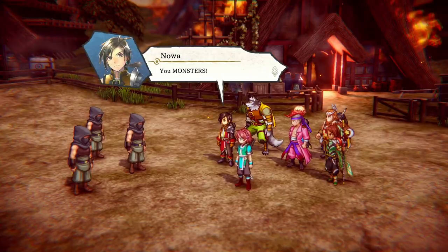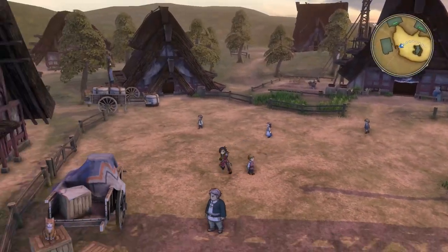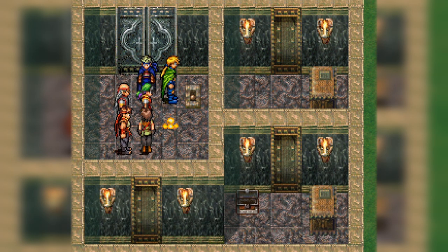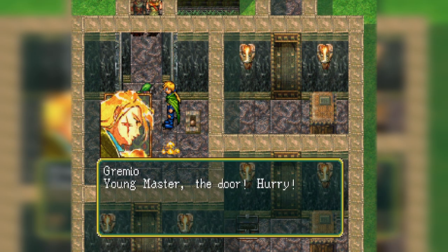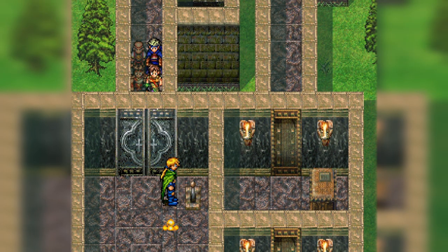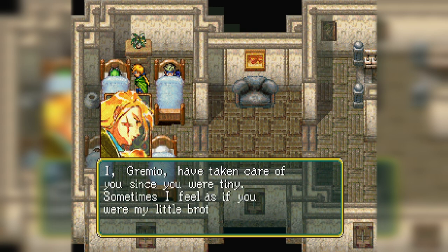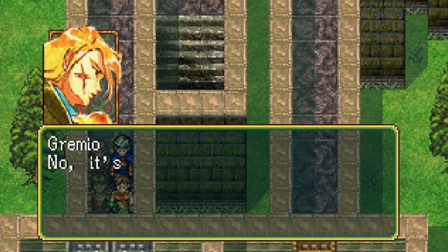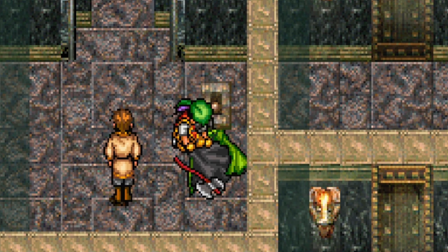When General Millik traps your group in Soniere Prison with flesh-eating spores, Tyr's manservant Gremio holds the door switch long enough for everyone to escape, as he is consumed head to toe. Earlier there is a touching prelude to this moment, in which Gremio awakens in the middle of the night and reflects on recent events, solemnly acknowledging that Tyr has finally become a man who doesn't require constant protection. Viewing his role in Tyr's upbringing complete, Gremio's final act of service is to give his own life.